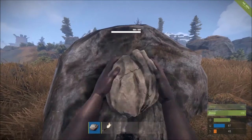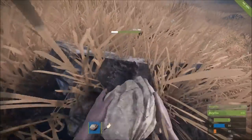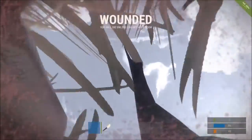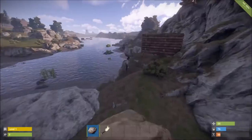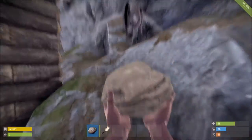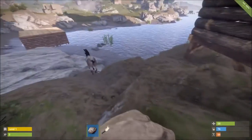Instead, let's start gathering resources so we can establish ourselves by making tools and a base. The main resources that you're going to need for this are wood and stone — a lot of wood and stone. Let's try some basic hunting instead. I'm using a rock because I'm a huge piece of shit and I just spawned in, so I haven't bothered to make a spear or a bow yet.